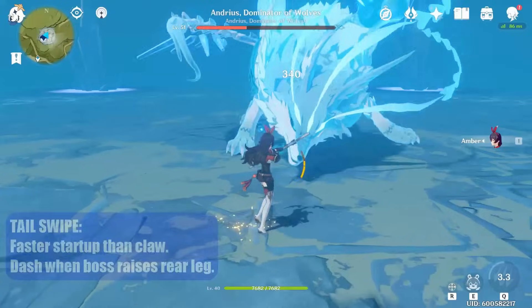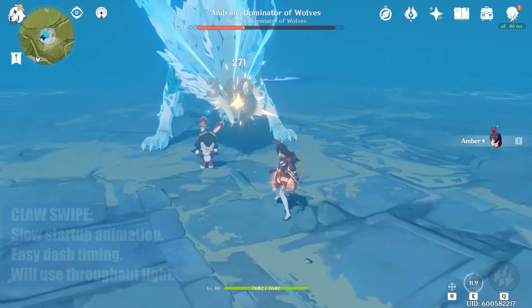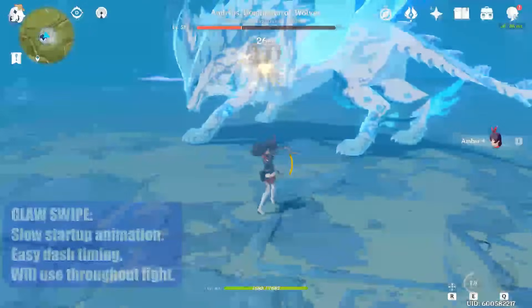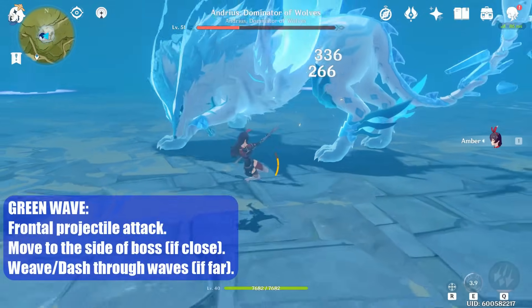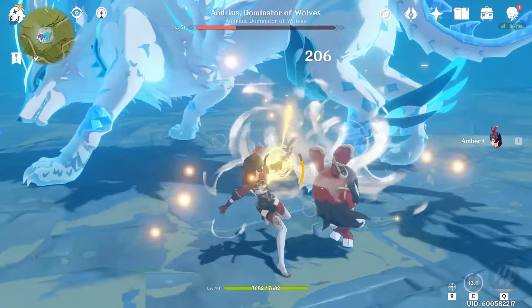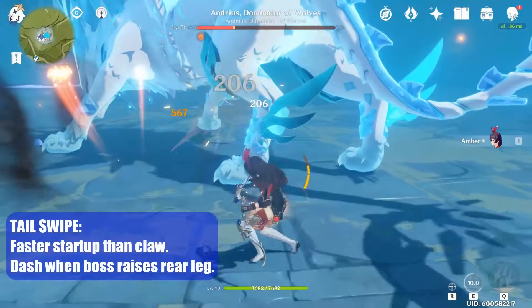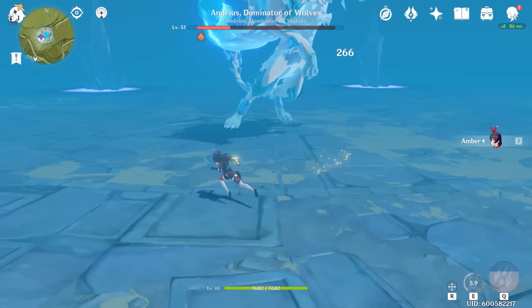I like Phase 2 more than Phase 1 since you don't need to worry about running away from the huge ice circles anymore. I prefer to stay close to the boss in this phase to limit his attacks to a claw and tail swipe. The claw has the same start up and dodge timing as Phase 1. The new tail swipe requires an earlier dodge. When you see his back leg lift off the ground, perform a dodge. He also only does a tail swipe if you are on the side or behind the boss — he won't do it if you are directly in front of him.